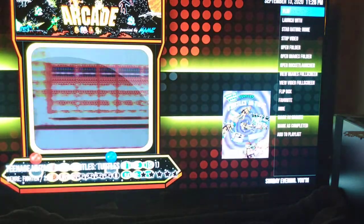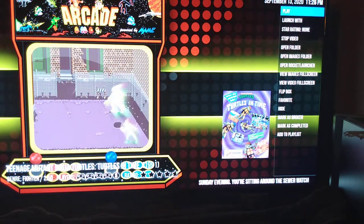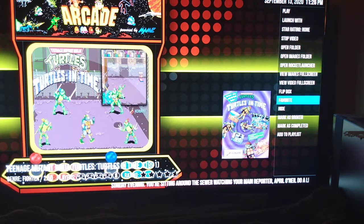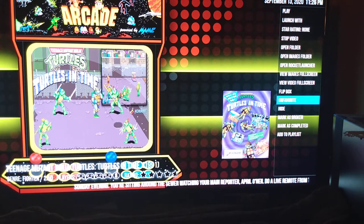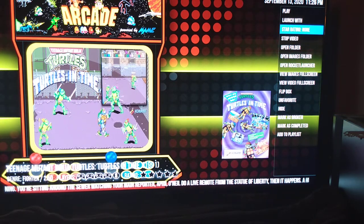Before you start the game, Big Box actually offers you many features you can do for gameplay, and if you want to make it your favorite game, you just press the button. Now TMNT is your favorite game and will be in the folder labeled Favorites.